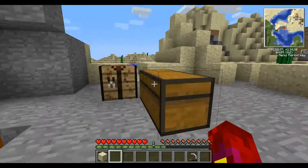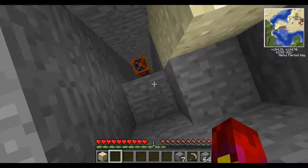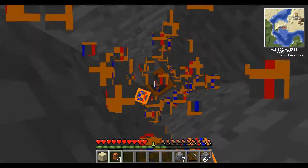I should take some cobble with me — that's what I'm going to do. Take a bunch of cobble. That's closer to a bunch. That way I could build my way back out with those.